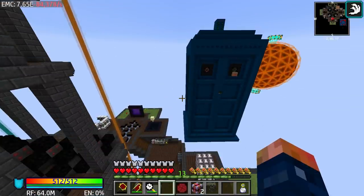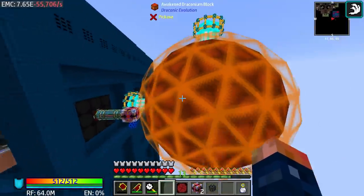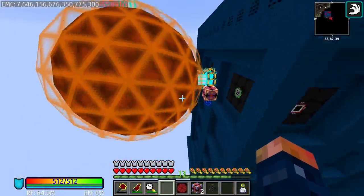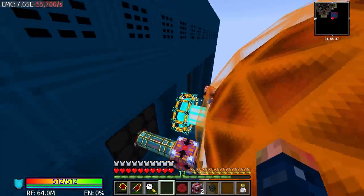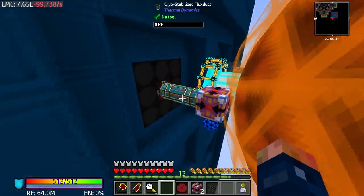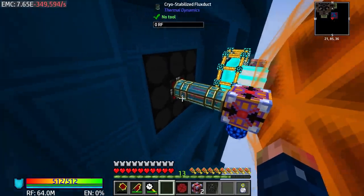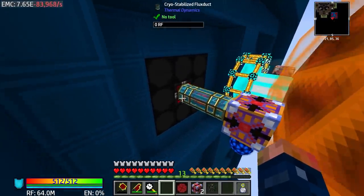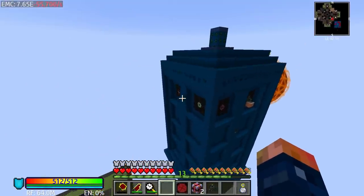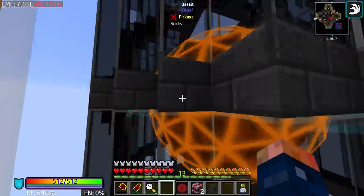Today we have some crazy stuff to go over. I've been working a little bit with this power setup, and honestly this is probably the most efficient way. This is how we ended up doing it on the live stream over at Twitch. And this works — I don't know why this works — but the way we were doing it before does not work. So we're still using the cryostabilized flux ducts to connect to the energy pylon. I'm assuming this has some kind of distance limitation, so we can't carry that power all the way over here, because we were still doing the same thing — just carrying the power and going into a singular one.